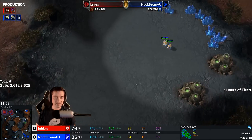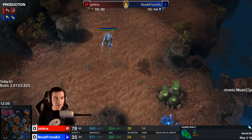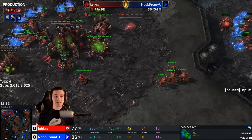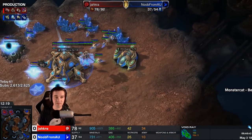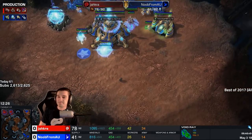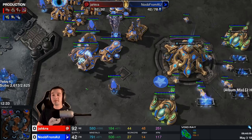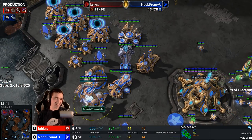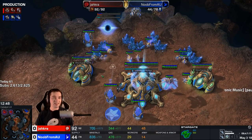We now have two bases versus two bases, these two probes standing by as reserve probes. But the hydras on the way, the infestation pit — what is left in noob's bag of tricks? I can't — fleet beacon. It has to be a fleet beacon. That's the only thing we're missing here. Cannon rush into dark templar, into void rays, into... it has to be carriers, doesn't it? It has to be.